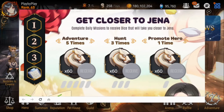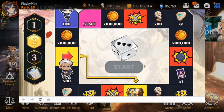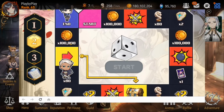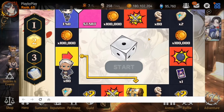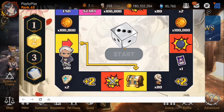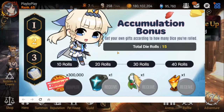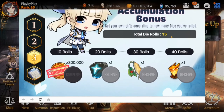For example: complete adventure five times, hunt three times, and promote a hero. You get a bunch of energy just by doing those things, and you pretty much already do that just by doing the dailies. Once you do that, you can play a little mini-game. You roll the dice and each spot you land on gives you energy, artifact charms, gold, a bunch of stuff. After you do it a certain number of times - for example I've done this 15 times - after 20 you get a greater artifact charm, after 30 you get a Molagora.